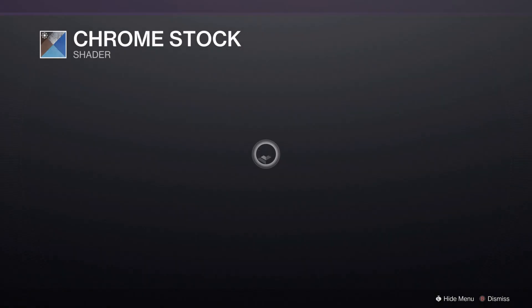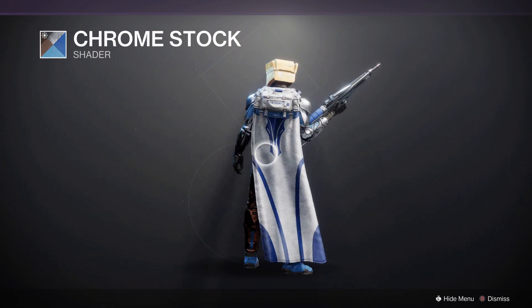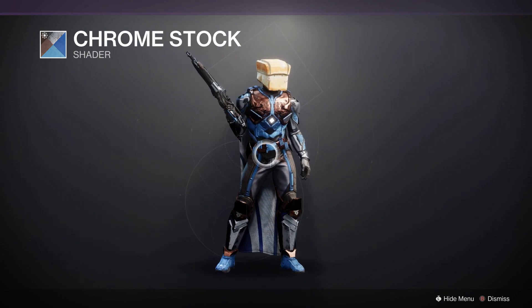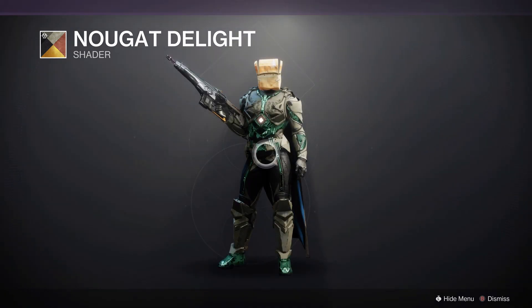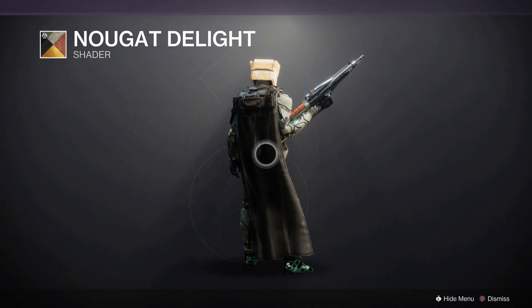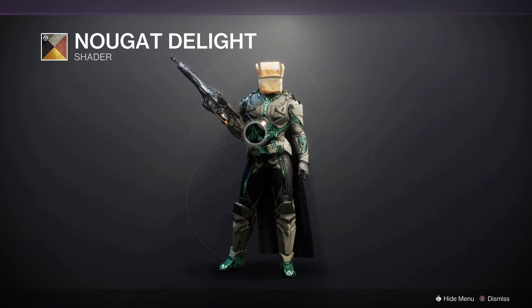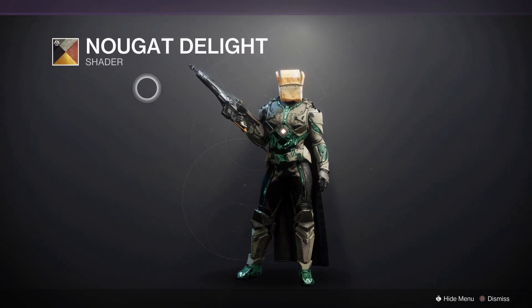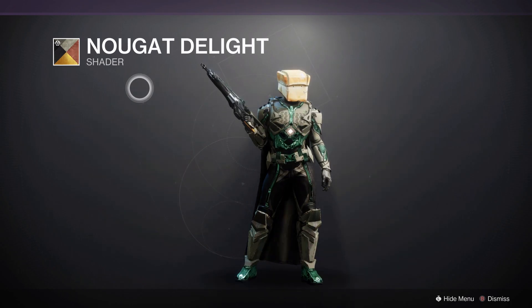And we also have Chrome Stock from Season of the Drifter, which is basically just a straight up chrome look — actually a little less straightforward, but it looks a bit better on weapons if I recall. And then a new one: Nougat Delight for Festival of the Lost, which is one of those shaders where really only one thing matches, because there is no green, and the only orange I can see is on weapons. So this might be one that's more intended for weapons anyway.